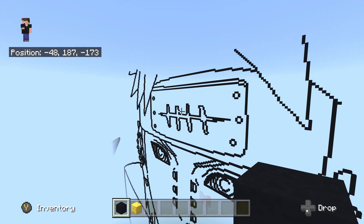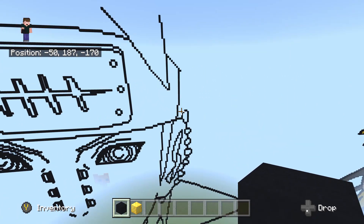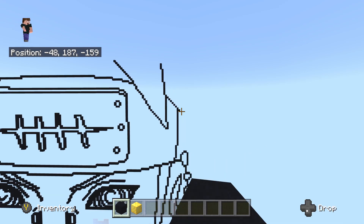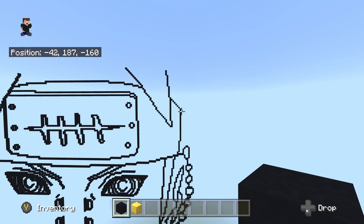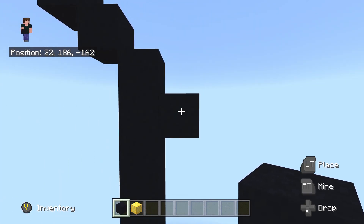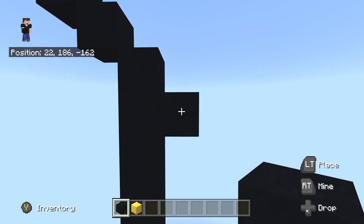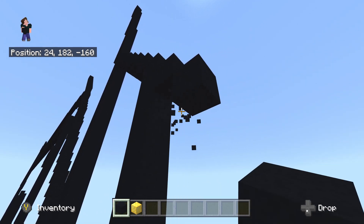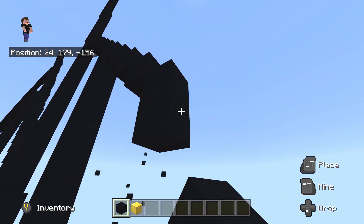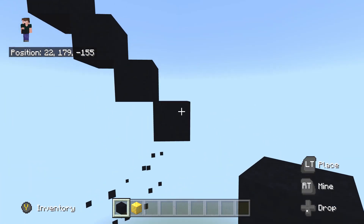We're still not done because we need to finish off the hair. Fly all the way back up to the one black concrete sticking out to the right up here. Once there, do seven bottom right diagonals: one, two, three, four, five, six and seven.